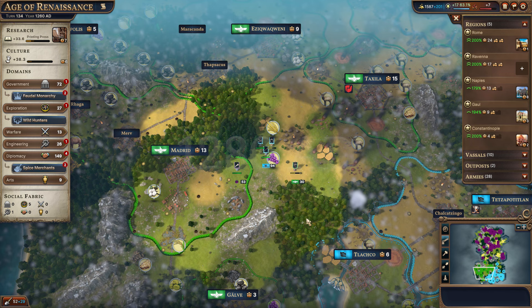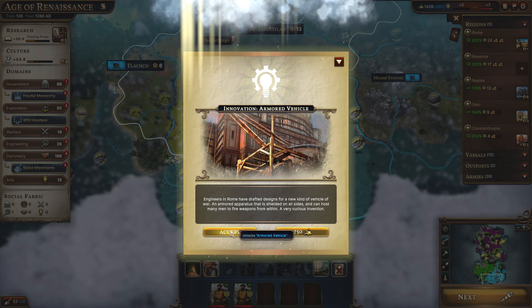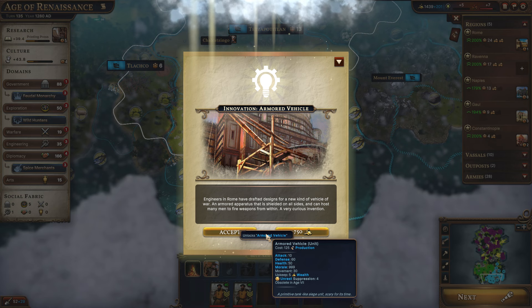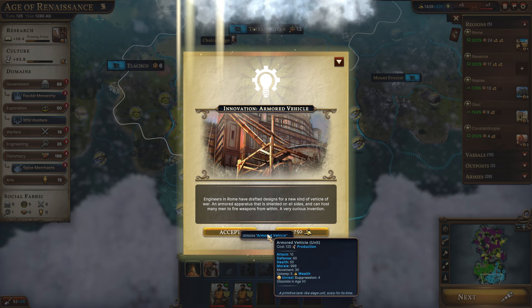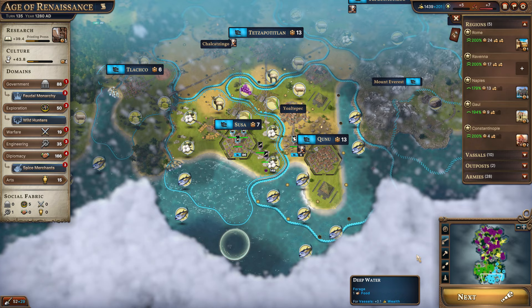This war continues between these two. We did get our innovation event — the Armored Vehicle. Engineers in Rome have drafted designs for a new kind of vehicle of war: an armored apparatus that is shielded on all sides and can host many men to fire weapons from within. So this unlocks the armored vehicle — kind of like an early tank unit; it becomes obsolete in age seven. It has really low attack with no modifier to improve it, but look at the defense — 60. That's crazy. And the morale is 999, which essentially ensures it can never be forced to retreat from morale; you can only reduce its health. Defeating it is going to be difficult because of the 60 defense. Maybe we'll construct one — get an early tank just for fun.